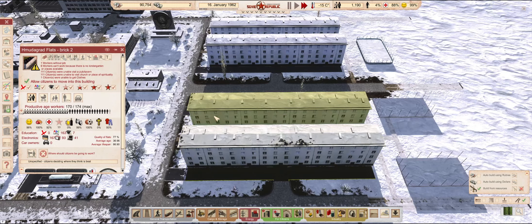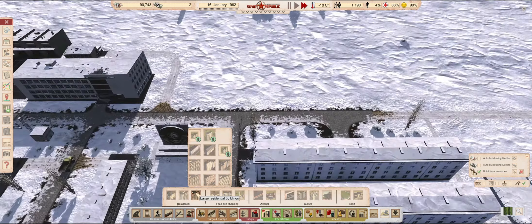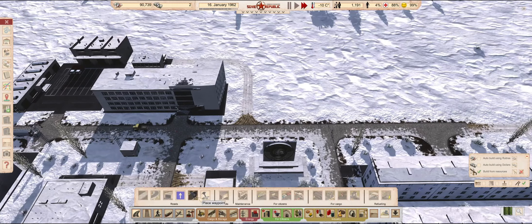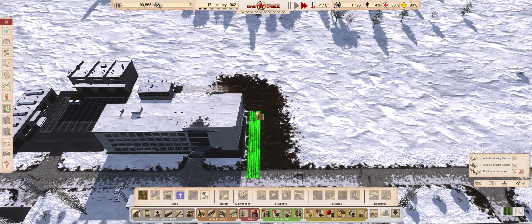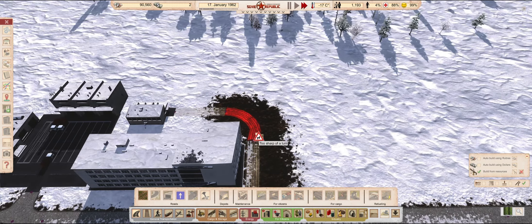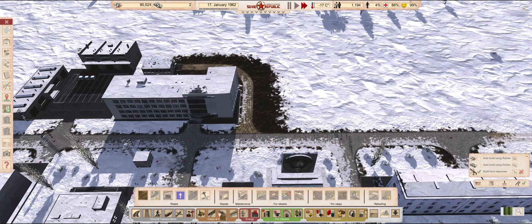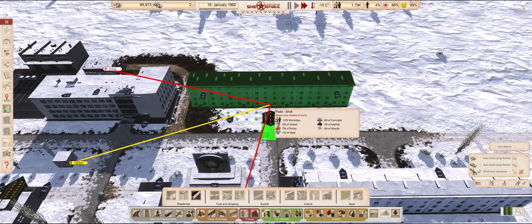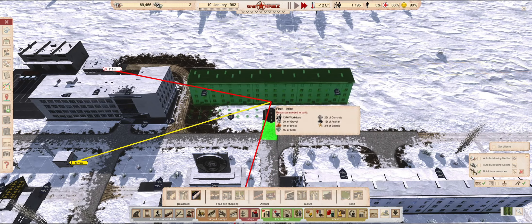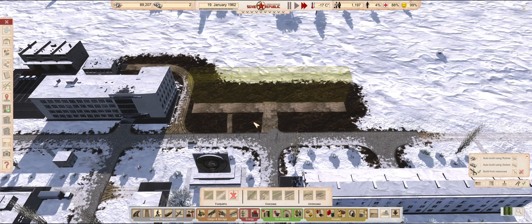It seems our apartment buildings are pretty much all at their limits. Soon, young adults won't be able to move out of their parents' homes and enter the workforce. We are doing well in terms of employment, but since we just expanded the industrial bus line, we might as well expand the number of available workers as well. That big empty area next to the university looks like a perfect area to develop. I'll just move the heat exchanger's service connection a little. I was trying to decide if I want to go with housing blocks made of prefab panels or bricks. To keep to our current aesthetic, I decided to build another one of these brick ones. We don't have to wait for this driveway to build either — buildings can receive their construction material through footpaths, so we only need to place down a dirt one, and it can be built in parallel with its road connection.